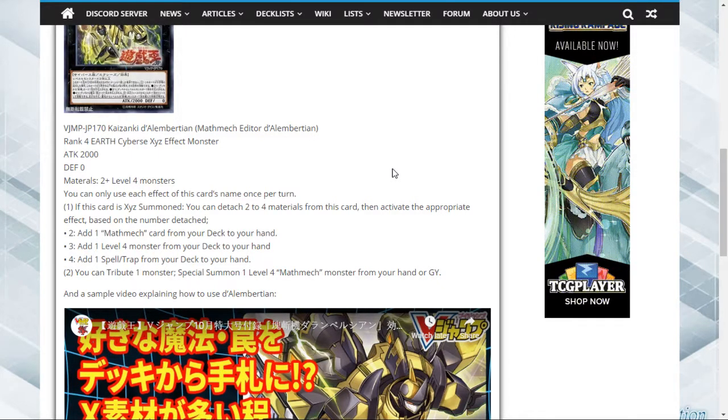The second effect is pretty good too. Math Mechs are probably going to want to be in the graveyard, and even if they don't, they might have a tribute effect or a way to keep spamming out monsters. Either way that effect is probably going to be good. Adding any Math Mech card is really good, adding any level four is really good, and adding any card from your deck to your hand is phenomenal. There's no downside to it — no restriction saying you can't summon or activate what you add. That doesn't appear anywhere on this card.